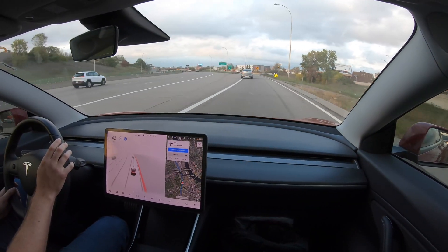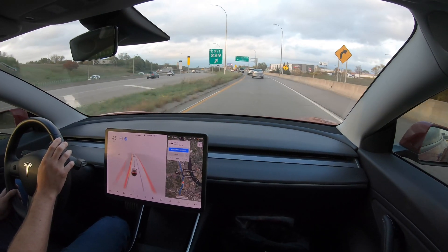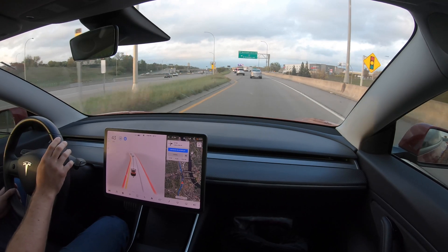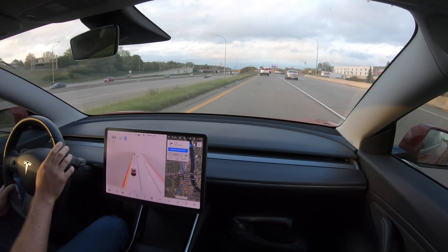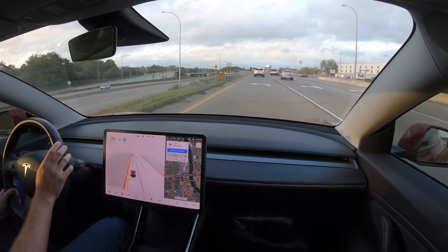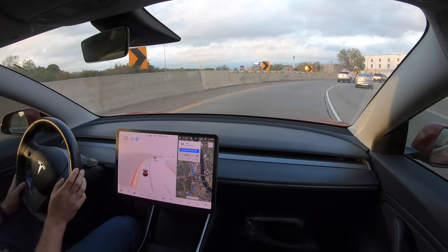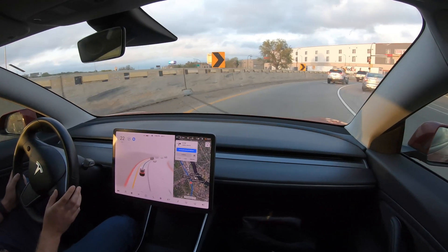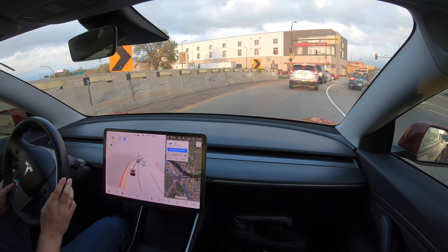That includes our freeway portion of this drive. Pretty uneventful. One cool thing I noticed was that the car automatically proceeded at the on-ramp when the light turned green. Before FSD beta, that was something I had to intervene manually and tell it to go. So even though it looked like it was autopilot code, it actually proceeded on green, which was pretty cool.